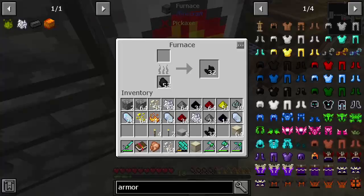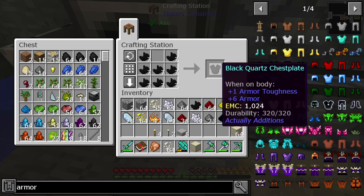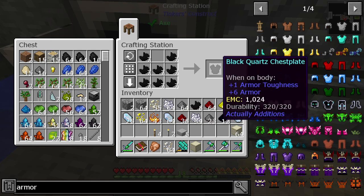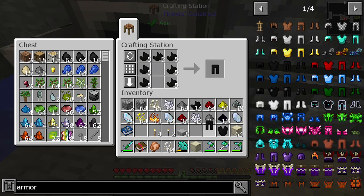Taking this black quartz out now that it's been processed, we'll shut some more in there as well. Pop over to our crafting bench — and there's the chestplate. It is black, isn't it — really black. It's nice to have a black suit of armor, not something you generally see in vanilla Minecraft. Let's get the trousers — the pantaloons as they say in France.